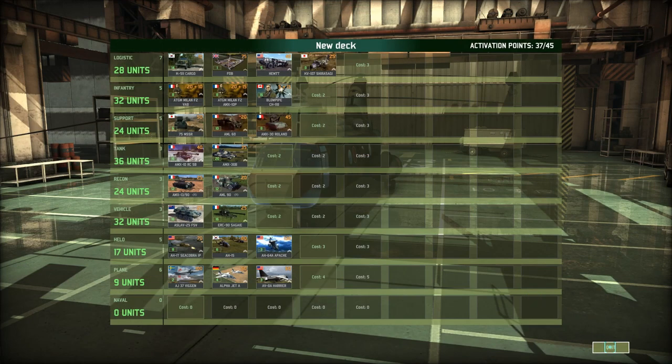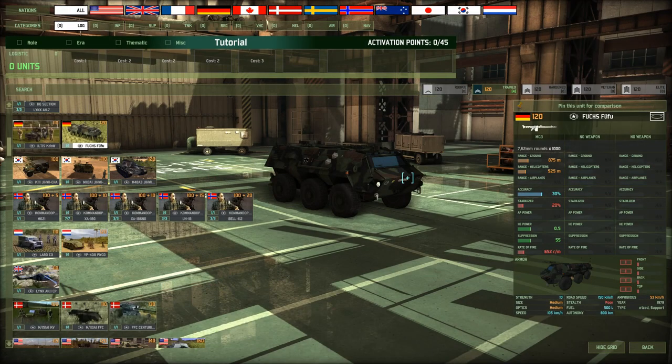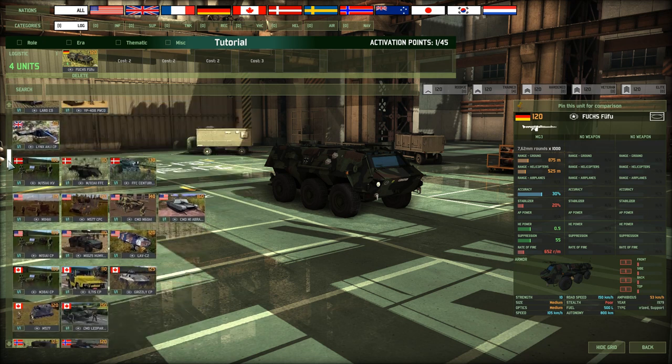Each deck has to fulfill only one requirement, and that is having at least one command unit in it. Without that, you can't use your deck — the game will refuse to save it. Command units can be identified by the star in their name and a minimum cost of 100 points.